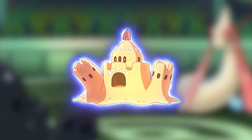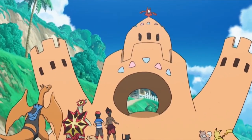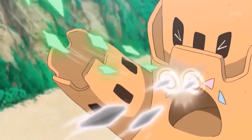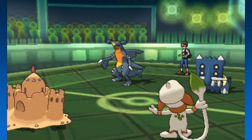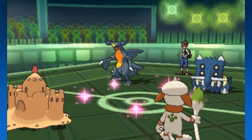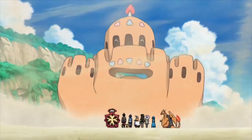Palossand is a rare ghost ground Pokemon who first made its appearance in Pokemon Sun and Moon. Unlike the other Pokemon on our list, this one is terrifying. Palossand has the ability to suck the life source of other Pokemon, and although that's more than enough to keep your distance, its awful design doesn't make you want to be close to it either. Taking the shape of a generic sandcastle, it's unsettling to see the childhood memory of building a sandcastle be tainted by the monster that is Palossand.